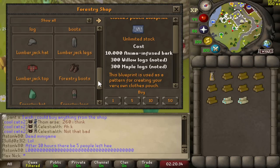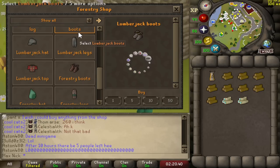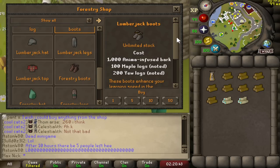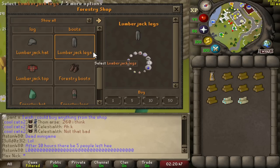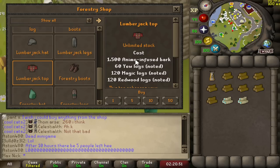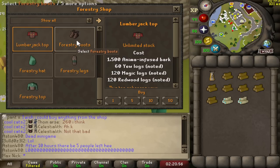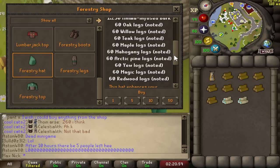The next items in the forestry shop are the Lumberjack set. You no longer have to do Temple Trekking in order to get the full Lumberjack set, though with the cost of the set here, I would recommend just continuing to do Temple Trekking as it seems quite expensive from this shop — and it only takes about 10 minutes to get the full set from Temple Trekking. However, you can upgrade your Lumberjack set into the new Forestry set, which seems to be just a cosmetic upgrade and quite expensive.